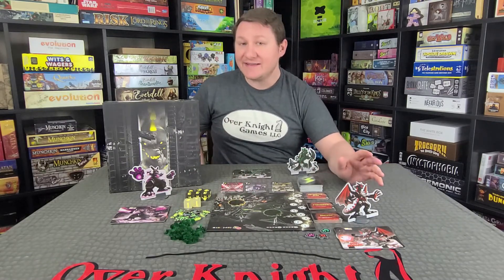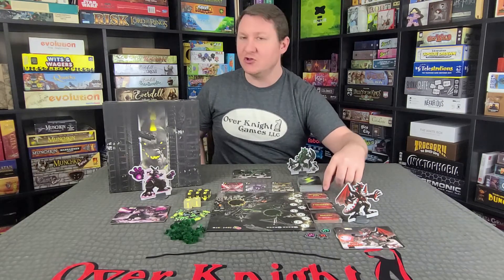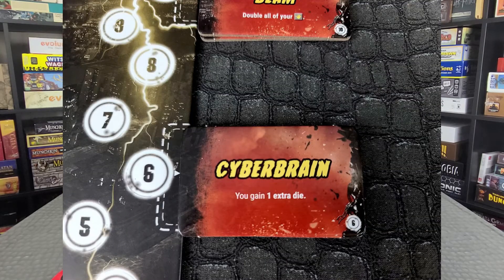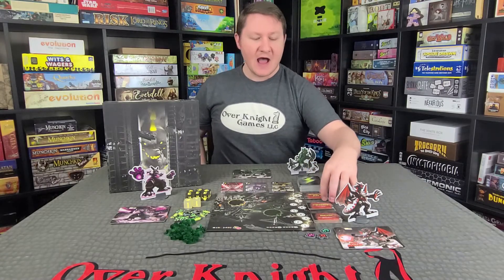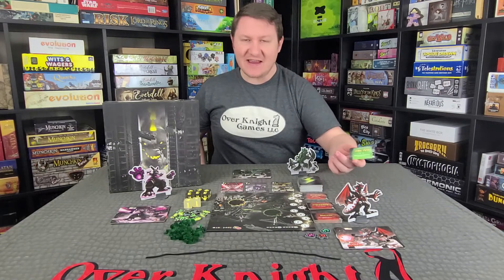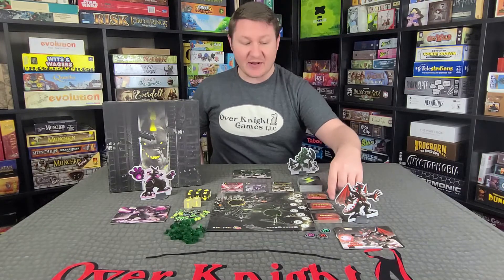On the right hand side of the board, you're going to be placing the wickedness tiles. On the bottom right hand corner of each wickedness tile there's going to be a number — for example, ten, six, and three. Make sure those tiles are next to the corresponding numbers on the board. The first game you're going to play with the red side up. After that you can switch over to the green side for a little bit more variability and harder cards.